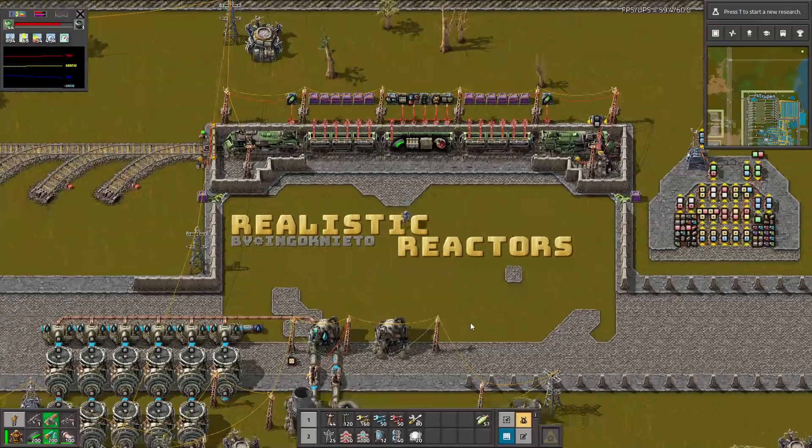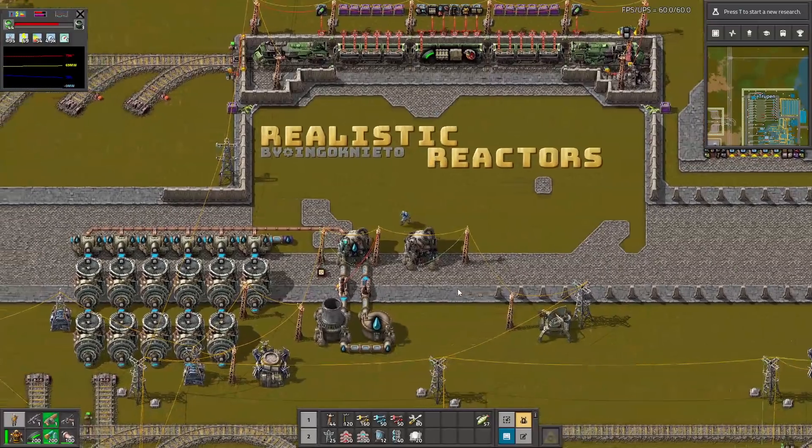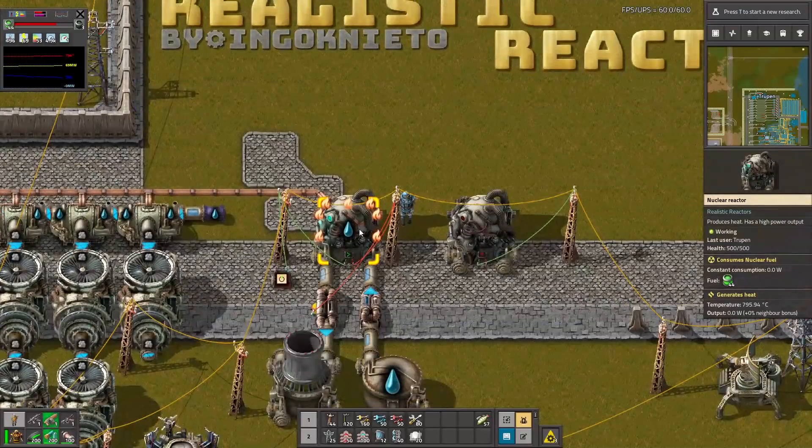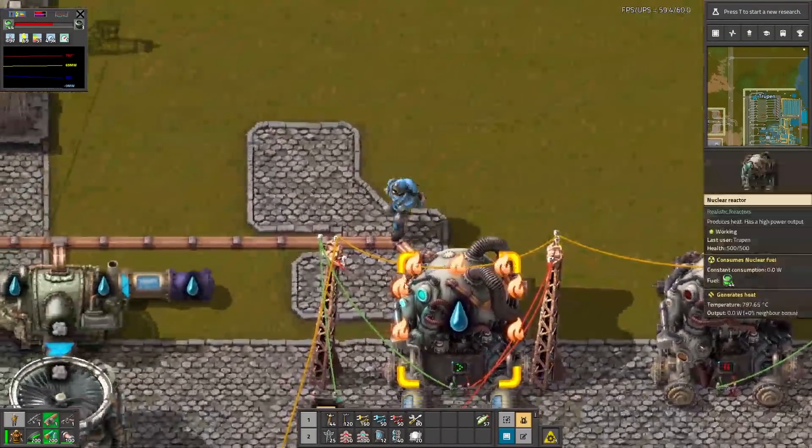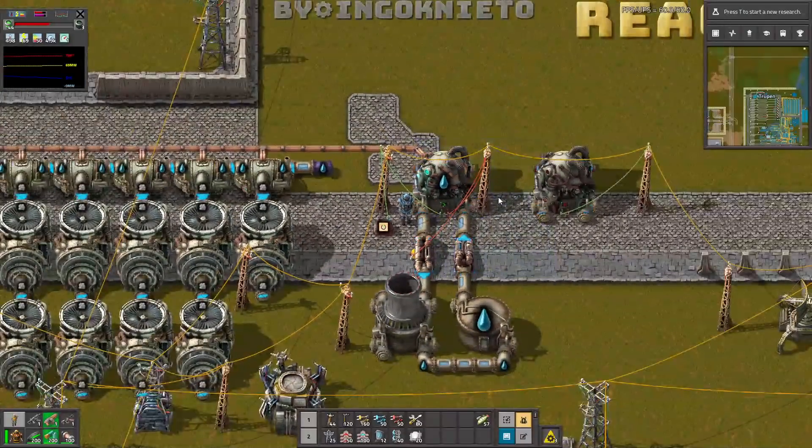Hello guys! In the Realistic Reactors mod, thanks to this mod you can nuke your base with style. Those are new reactors that you can use to produce electricity and so on. This mod is a little bit complicated.